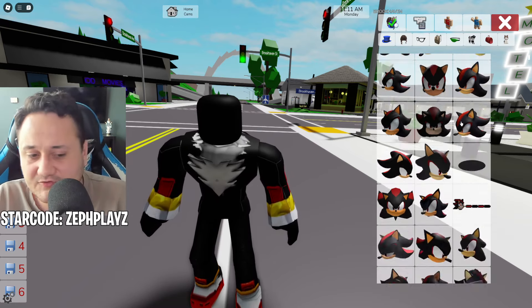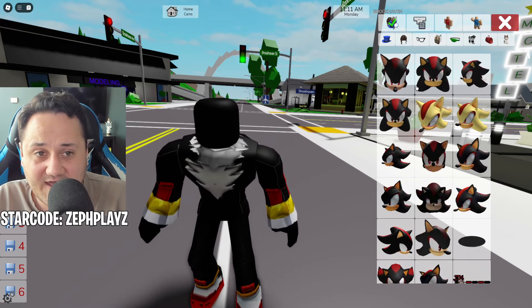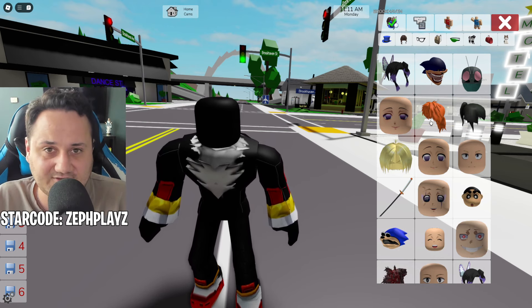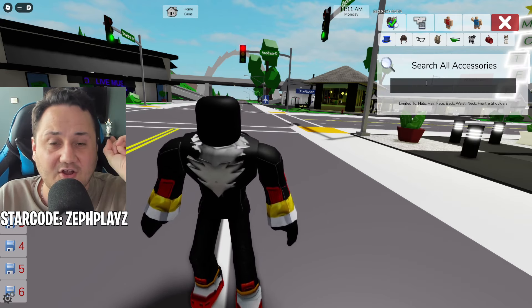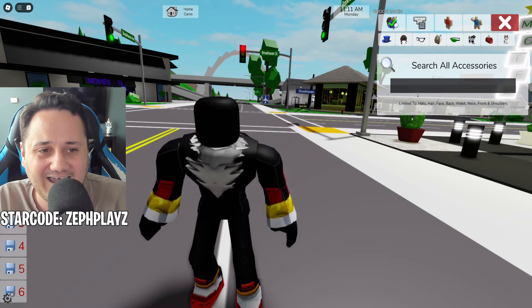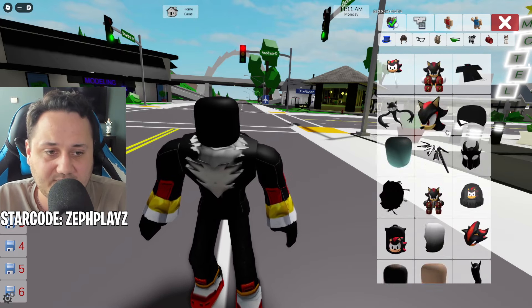Now that we have that, if we scroll through the shadow section, we see a bunch of different shadow heads. Obviously we don't want a regular shadow head — we want a Shin Shadow head. If you go ahead and type in 'shin shadow' in the search, it doesn't actually exist. But there is one that is very, very close to it. There's two ways to make this character. The other way is to put a shadow head without the eyes, so you can get your own creepy face and customize it.